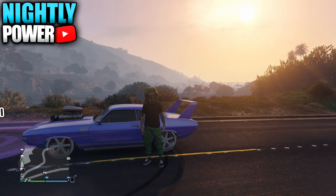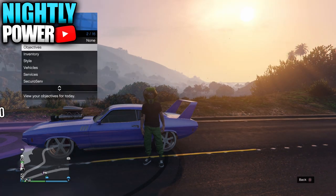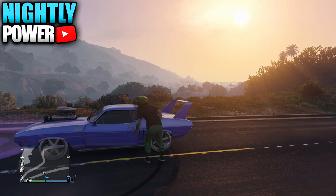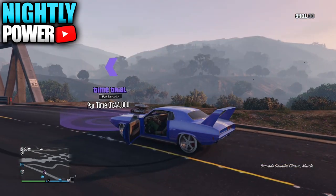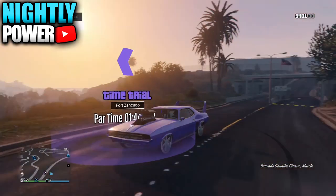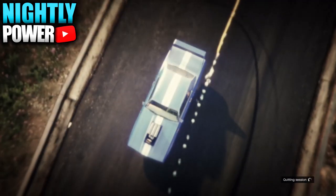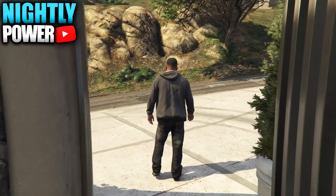Next, you want to make your way over to a time trial and set your spawn location to Last Location. From there, start the time trial, then press down on the D-pad and select any story mode character.